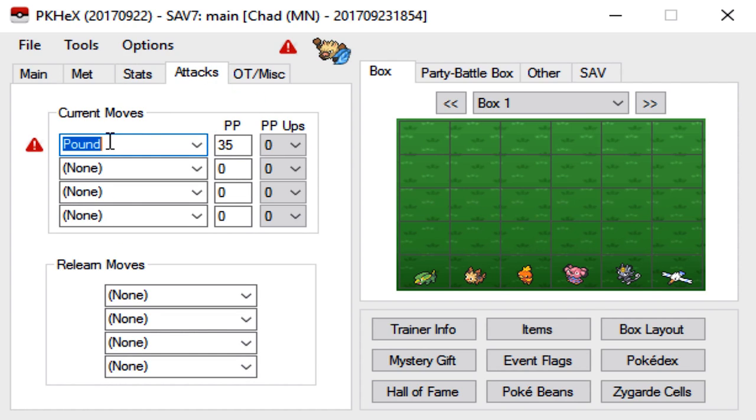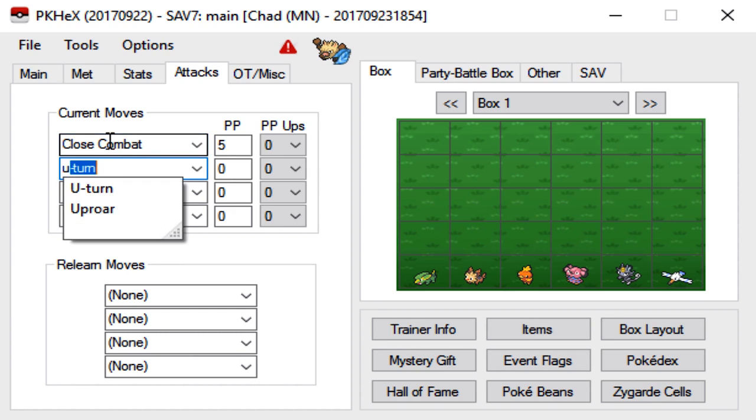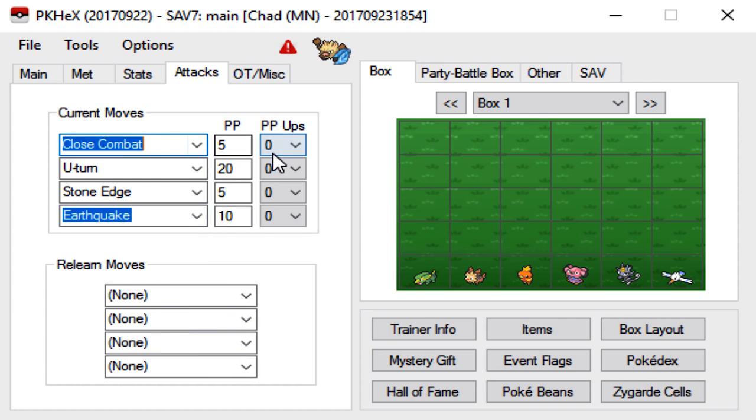For attacks, just make sure your attacks are legitimate. We'll go with Close Combat, U-Turn, Stone Edge, and Earthquake. If you want to, you can give your mon PP Ups — I would recommend it because you get more PP that way. Also, Relearn moves you do not have to worry about.